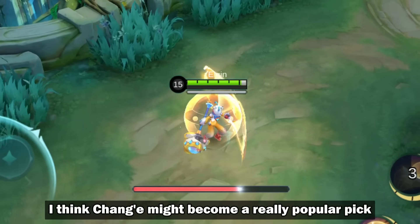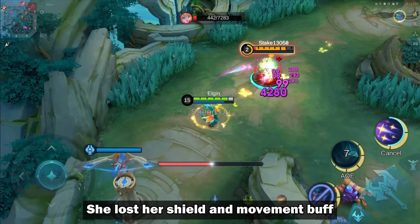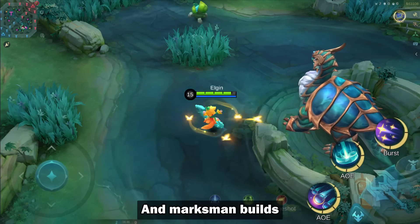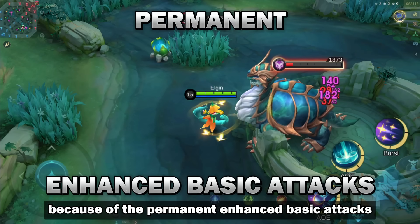With the recent nerf to Lolita's shield, I think Chang'e might become a really popular pick. She lost her shield and movement buff, but now she has this incredible crowd control ability. And a Marksman build should be especially effective with these changes because of the permanent Enhanced Basic Attacks.